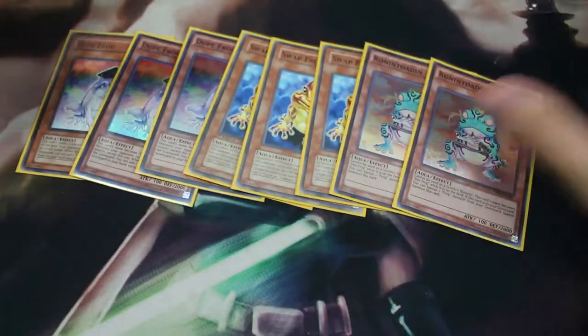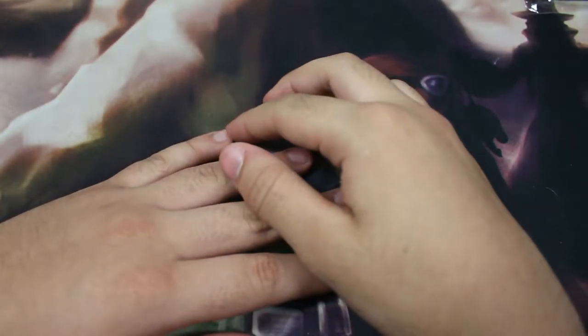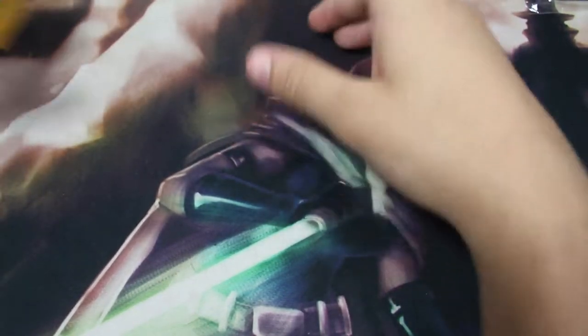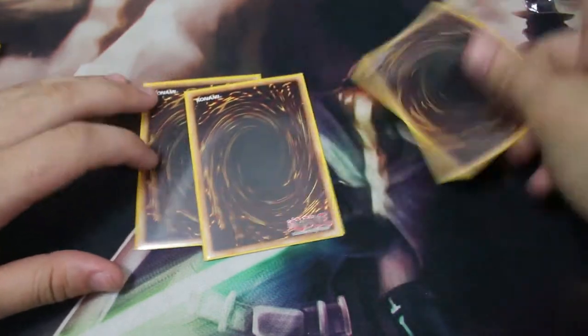Those are all the monsters — only eight total. I was playing the new Frog from Circuit Break but I didn't like it that much. Next, for the spells: triple Card of Demise. Sadly these are the proxy copies I borrowed from a friend to play in the tournament and I haven't had the chance to get my own.